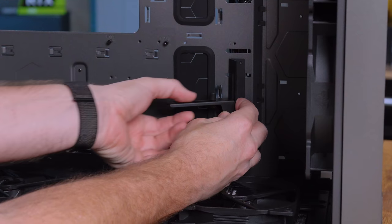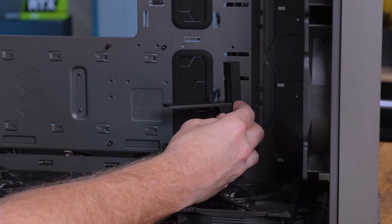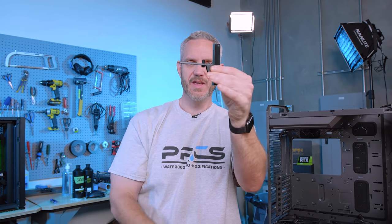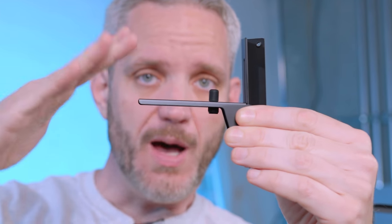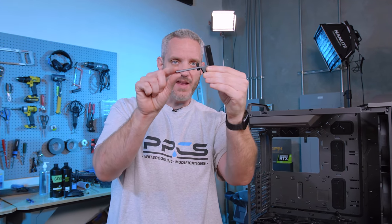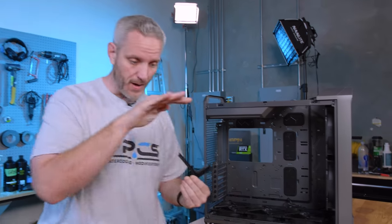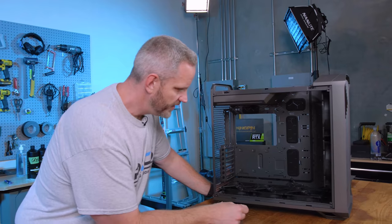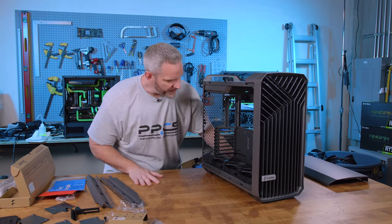They include a GPU anti-sag bracket. After reading the manual, it mounts down here close to the motherboard wall and the height is adjustable so it doesn't interfere with a fan. Because it's at the end of the card it gives the most support, and being close to the motherboard tray keeps it stealthy. Notably, the bracket angle is slightly acute from 90 degrees — when the GPU weight hits it, it bends to straight rather than sagging below level. That's a detail we've seen missing in other case brackets.